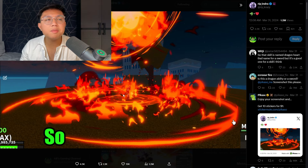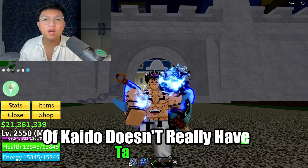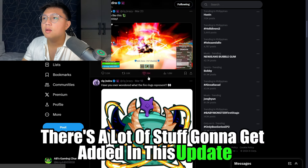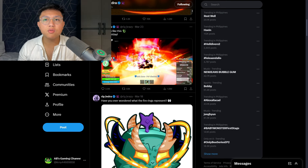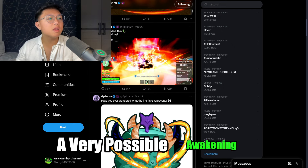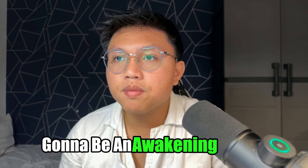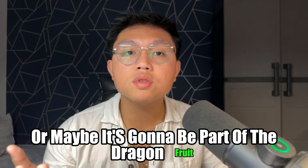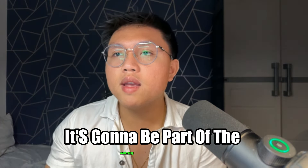Also he doesn't really have wings here, so maybe it's just the tail. The hybrid form of Kaido doesn't really have a tail anyways. There's a lot of stuff going to get added in this update. Like I mentioned in the previous video, there might be an awakening for the Dragon Fruit rework — a very possible awakening because of the dragon boss room leaks that we have. Maybe this hybrid transformation is going to be part of that awakening, or maybe it's going to be part of the Dragon Fruit right out of the box.